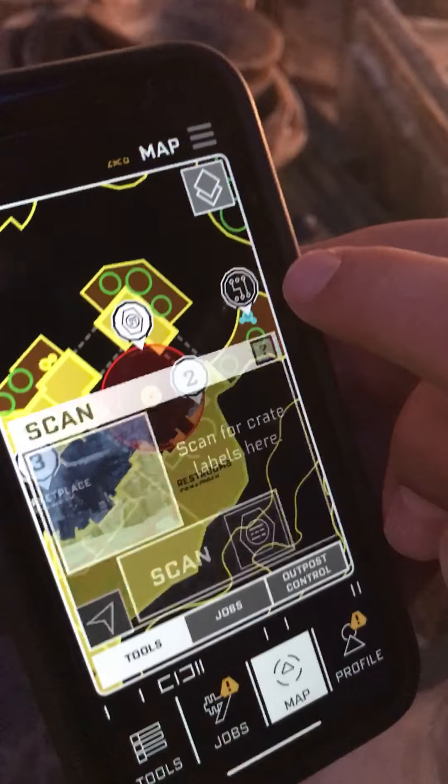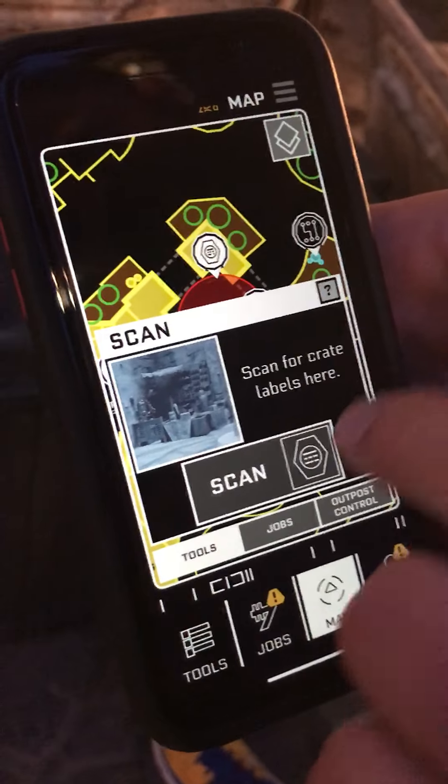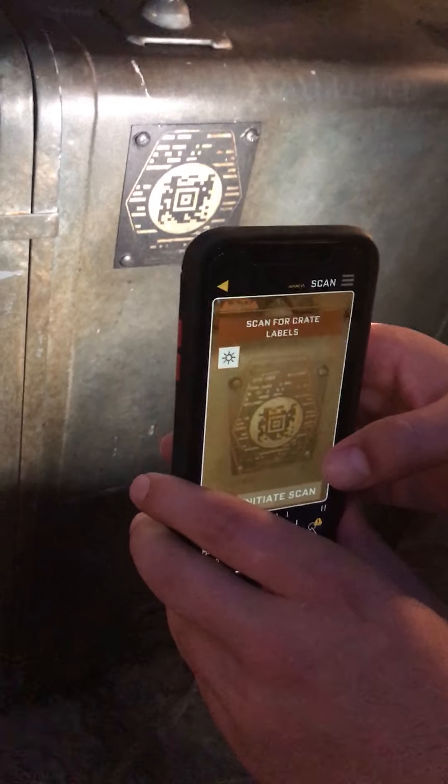Today, I'm just going to click on this one. It's going to tell me to scan for labels here, and we're looking at this area. So I click Scan, and now I need to match this up with this label down here. If it's not working, try turning on your light to see if it gets a little bit better.